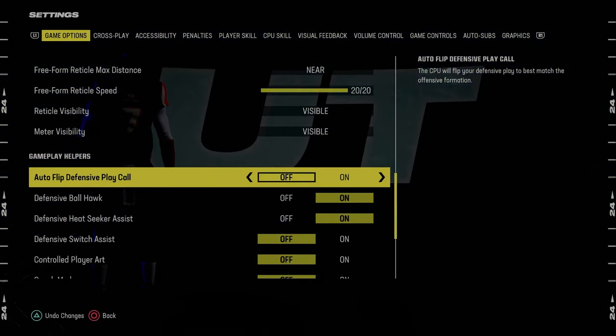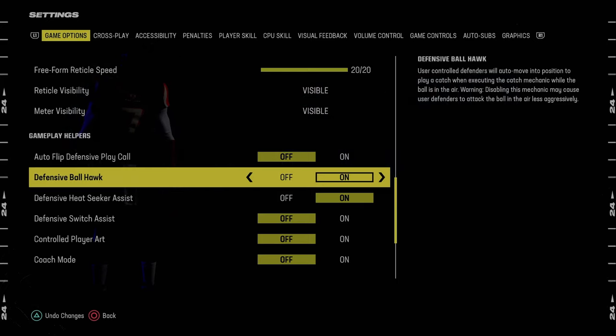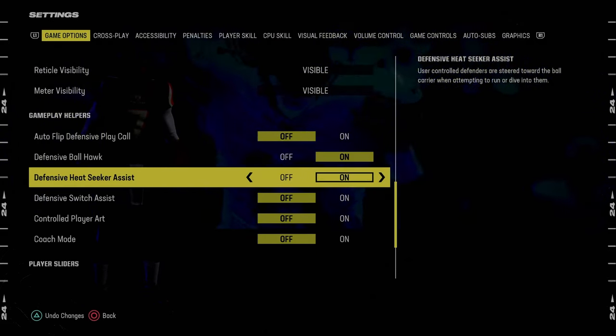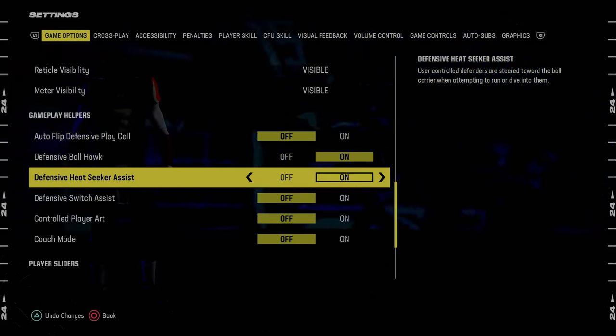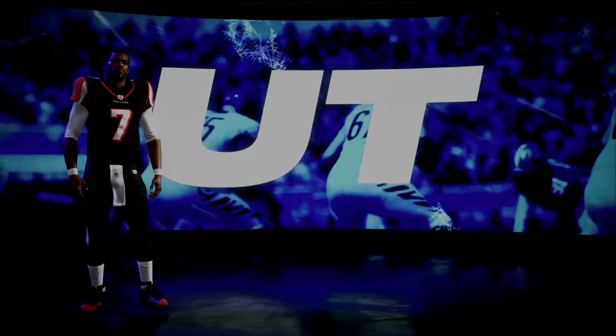Auto flip defensive play call, we're going to be turning this off for defense because we can toggle it on if we ever want to. For most blitzes in this game, you want to have auto flip off this year. Defensive ball hawk we're going to have set to on. Defensive heat seeker assist is going to be on. Switch assist is going to be off. And basically that's the settings.